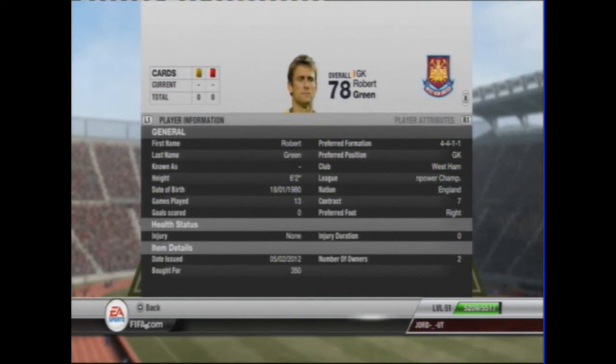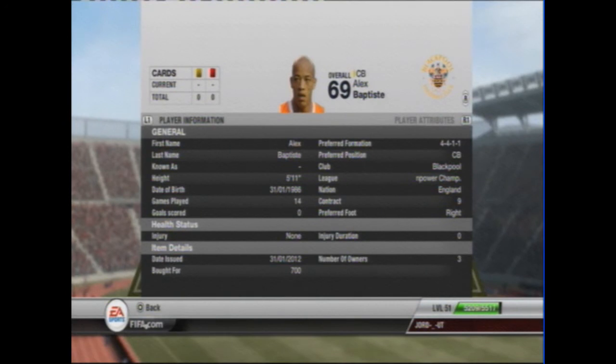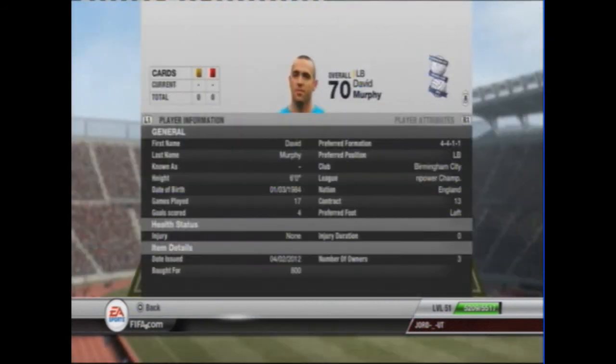He cost me 350 coins. Now we have Baptiste from Blackpool — 77 pace, which is really good for a central defender, defending 73 and heading 75. Overall a great central defender, great player. He cost me 700 coins. Next we have the left back from Birmingham called Murphy. Not the best pace, which is 76, but his defending is 69 and heading 71. Not many people actually do get past him. He cost me 800 coins, which I think was overpay as not many of them were on the market.